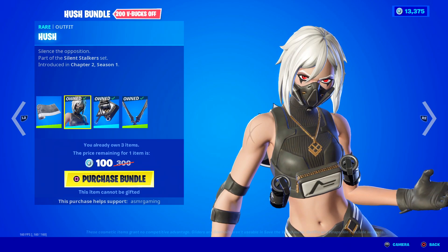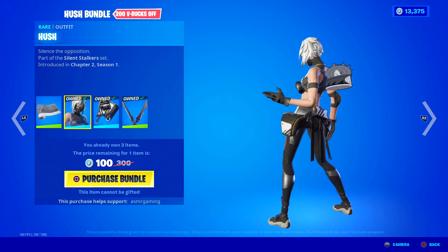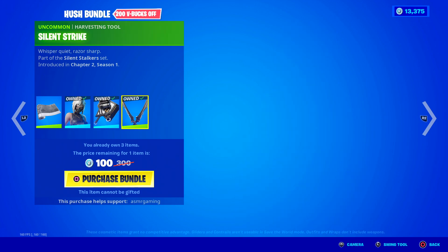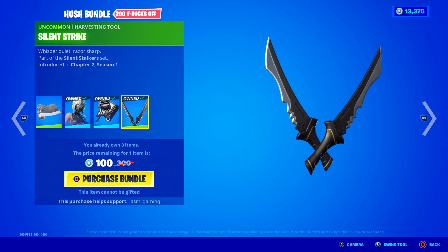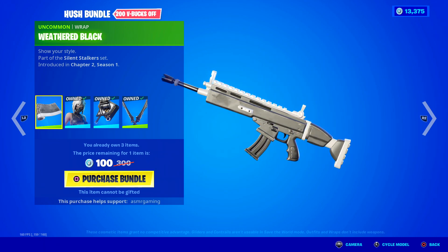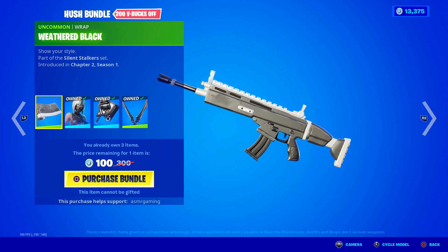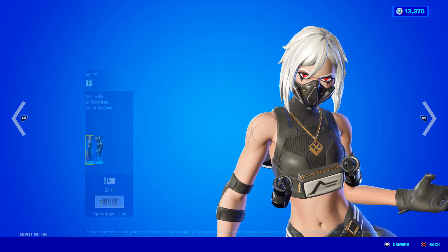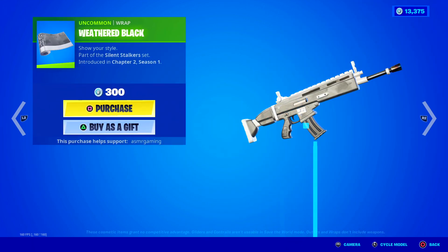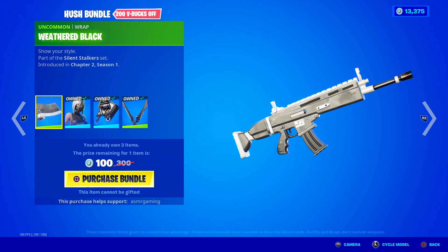Over here we got the Hush skin bundle. 'Silence the Opposition.' Awesome skin. She comes with the Black Stripe back bling — high contrast angularity — and the Silent Stripe harvesting tools: whisper quiet, razor sharp. If you get this bundle, you get the Weathered Black wrap. I could spend 100 V-Bucks to get just the wrap, but it's not animated so I don't really care too much about it. You can also buy Hush separately if you just want the skin and don't care about the bundle.